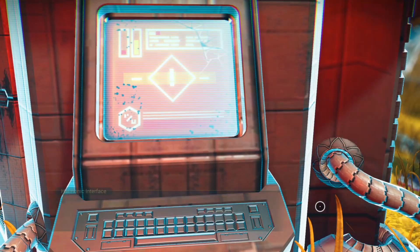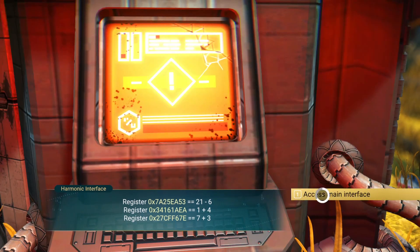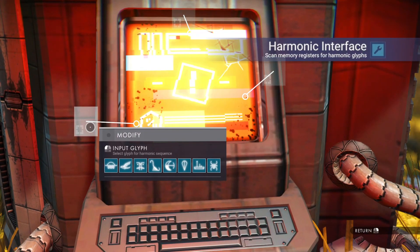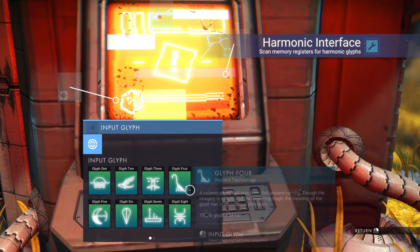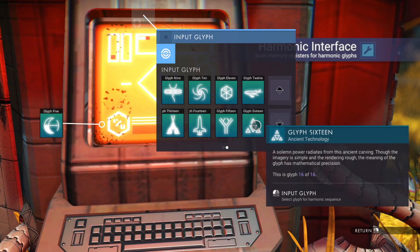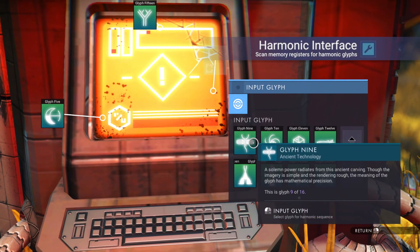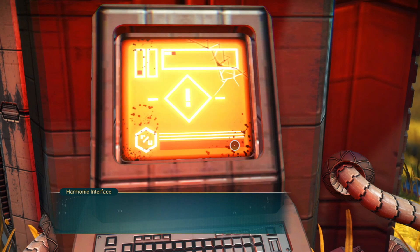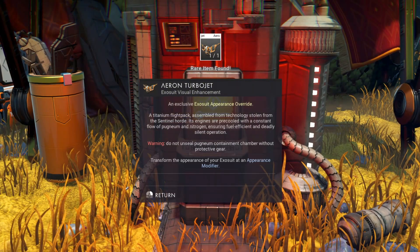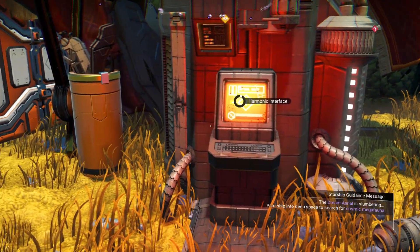I think we've got to scan the memory registers first. We've got to put in 15, 5, and 10. Input override — input glyphs: 1, 2, 3. It's 5 or 16. We need 15 of one and 11 of the other. At least it tells you what number the glyphs are. There's a lift lockdown. We got an Aeron turbojet and a titanium flight pack as well — we got ourselves a little bit of a reward for doing that.